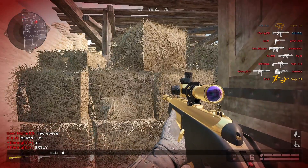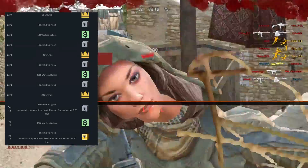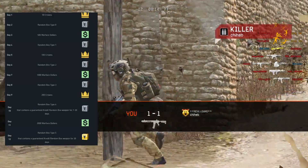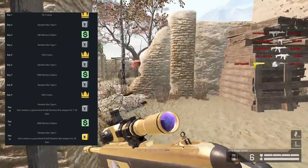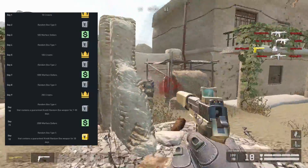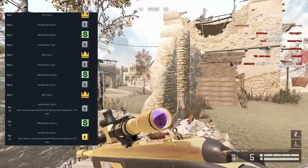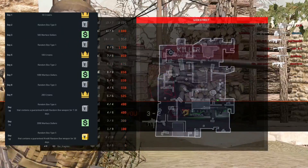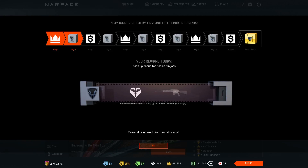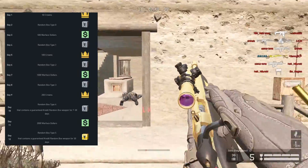If we take a look at the new login bonus system, we see that on the first day we get 50 crowns, starting off with pretty low rewards of course. But the higher the streak goes, the better the rewards we get. The second day starts off with the random box type 0 — I'm not sure exactly what it includes, but I got a normal vendor gun for 30 days today, so that's pretty nice. Going further along the login streaks we always get Warface dollars, crowns, and random boxes.